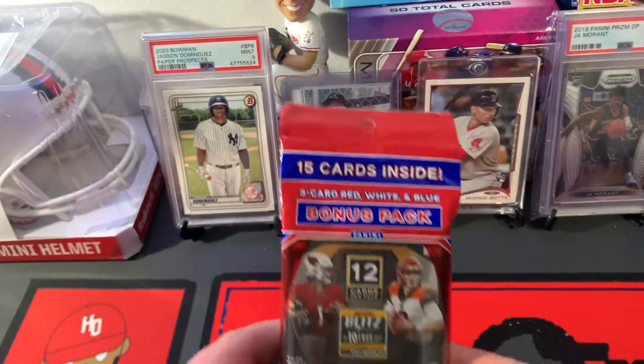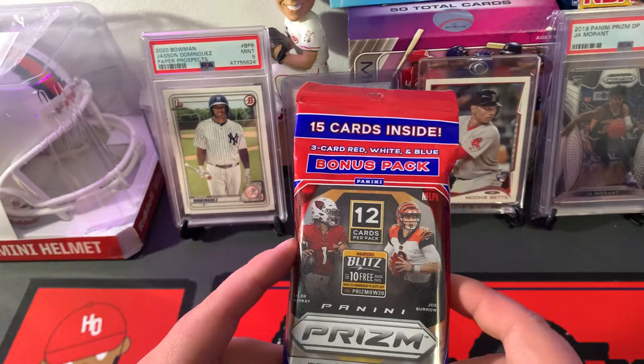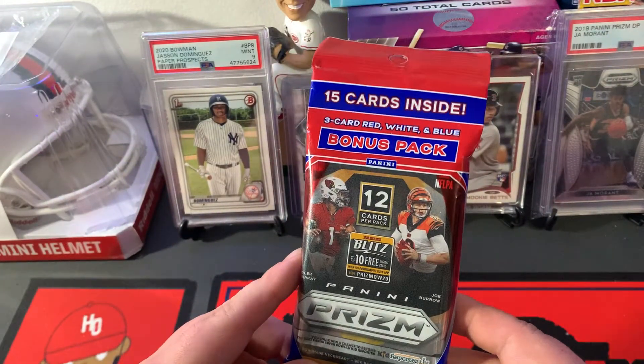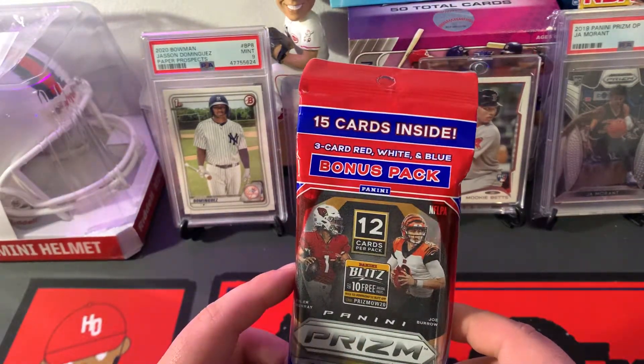What's up y'all, Hits Only. Back again with another retail rip. We have just a single cello of Prism Football. I had to pay resale for this — about $25 on eBay. That's pretty high for 15 cards.